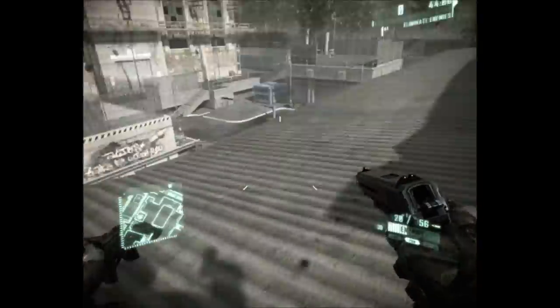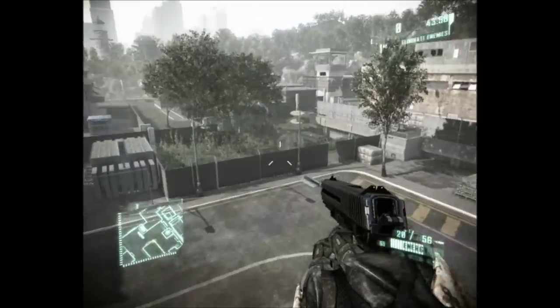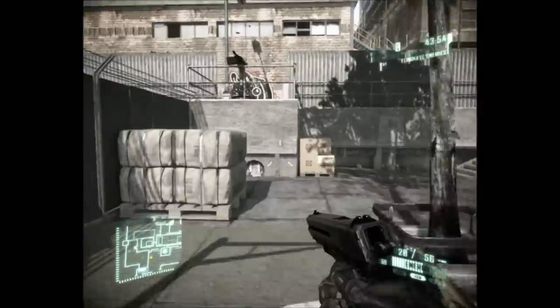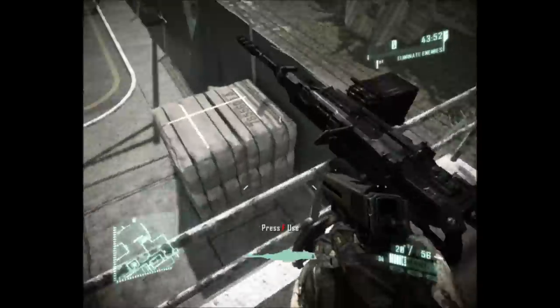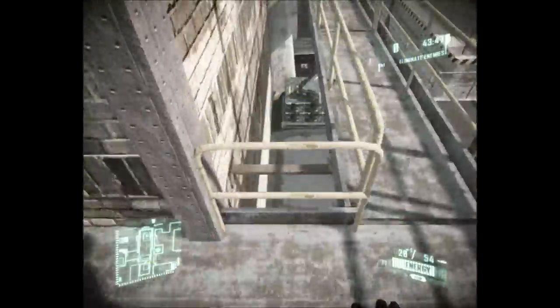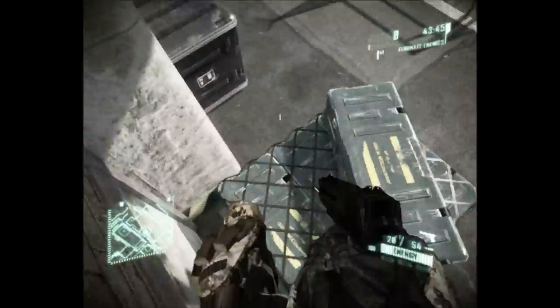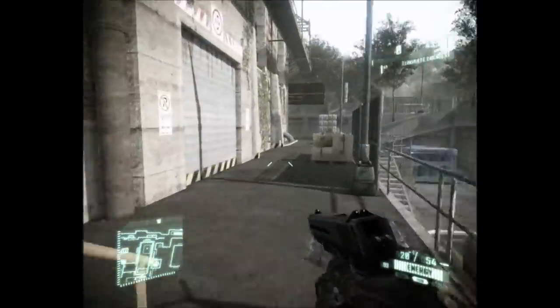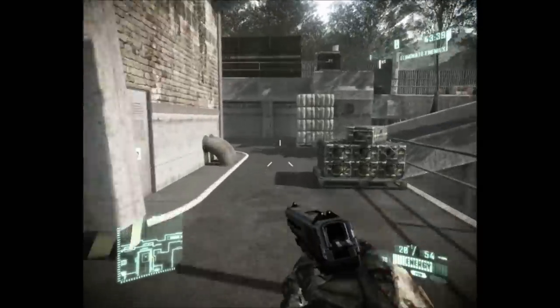I guess you can't grab that ledge, but you can jump onto the lower part. There's a busted shed through here you can go through. A heavy machine gun — awesome. Some boxes. I really like this map. So whoever made it, good job. I like you. You're awesome.